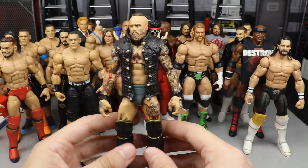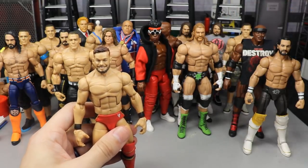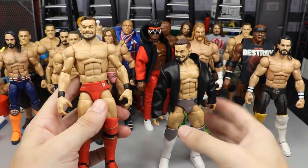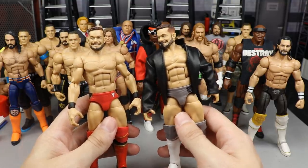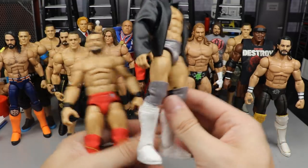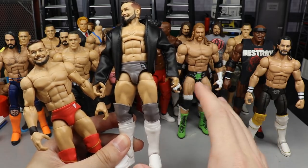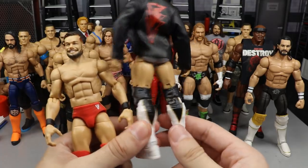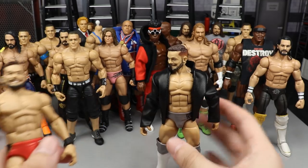Next up we've got a couple Finn Balors and these are immaculate. You've got the Elite 74 Balor on the left and the Top Talents on the right. The Elite 74 lower legs and kick pads were switched with the Top Talents Finn Balor, making this sick white, silver, and black attire that a lot of people loved. It looks so clean — great for pick feds, great for anything. This Finn Balor fix-up is probably one of my favorites in the whole video.